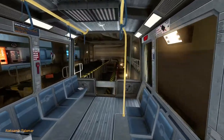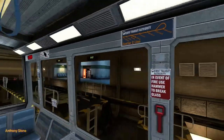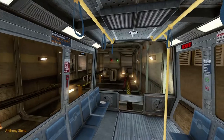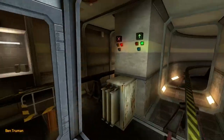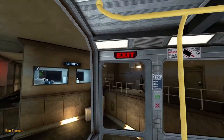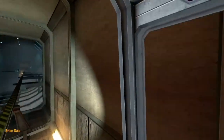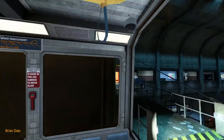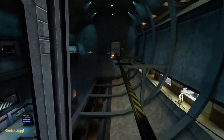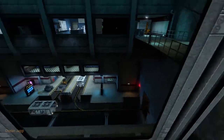Good morning, and welcome to the Black Mesa Transit System. This automated train is provided for the security and convenience of the Black Mesa Research Facility personnel. The time is 8:47 a.m. Current topside temperature is 93 degrees, with an estimated high of 105. The Black Mesa compound is maintained at a pleasant 68 degrees at all times.